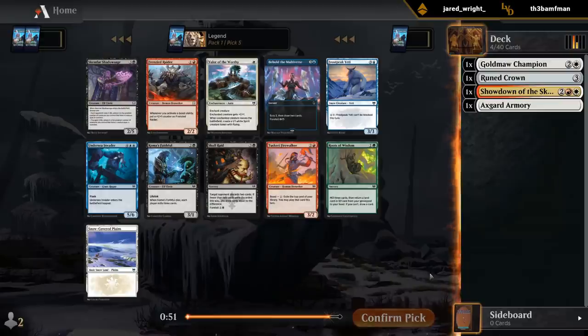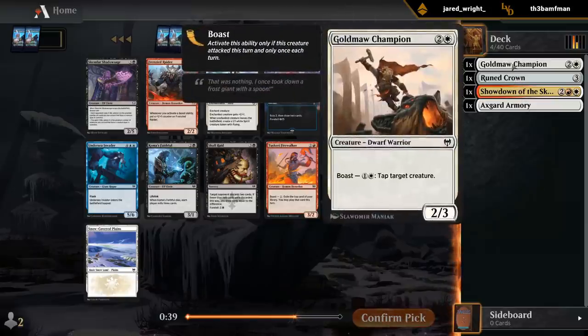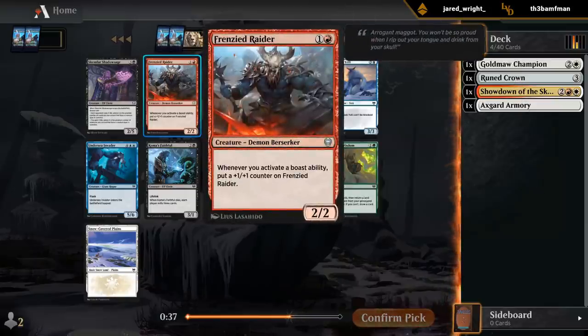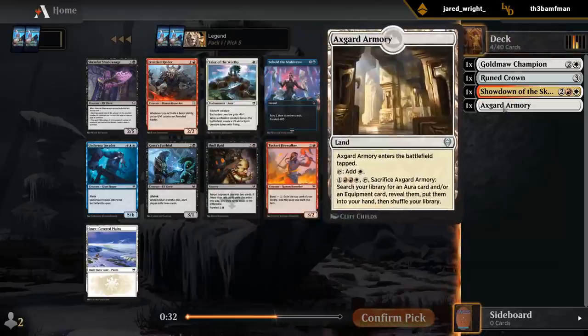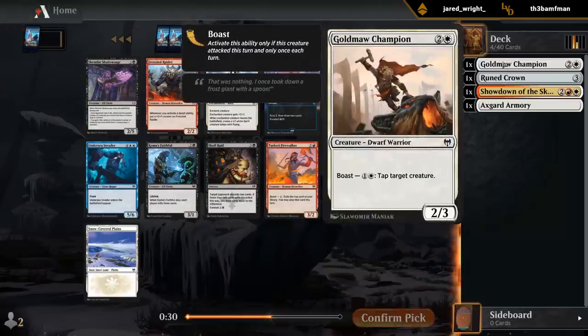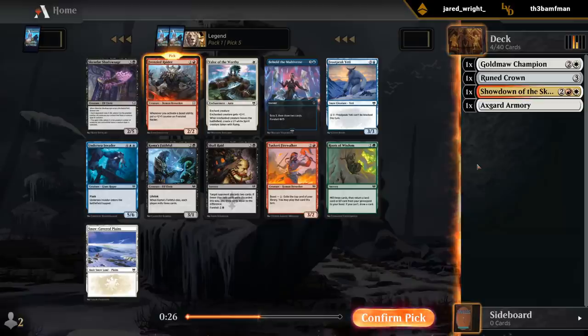Decent pack for us. Best card overall might be Behold, but between Firewalker and Raider we've got some nice options for the aggressive deck. I don't think Raider's as good as it may appear unless we get a very dedicated Boast deck, but it is still an above-average two-drop for sure. Not too difficult to get one counter on him. So I think I'm going to prioritize a cheaper card, just to keep the curve nice and low.